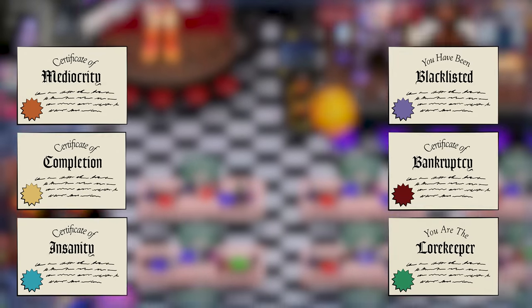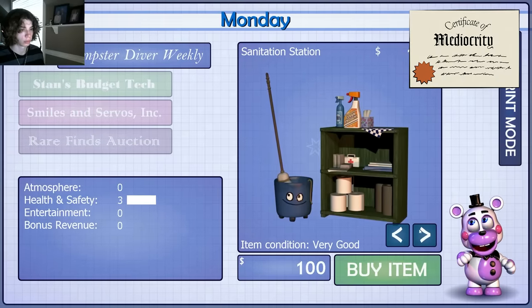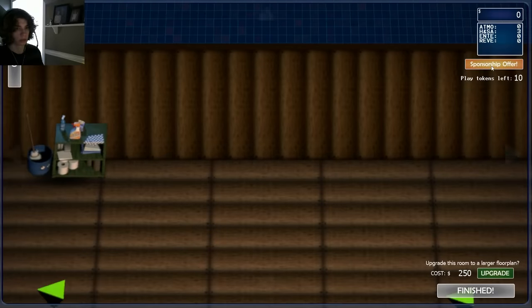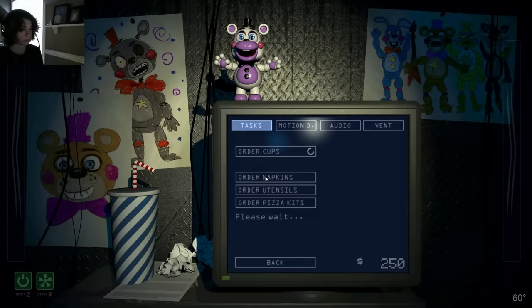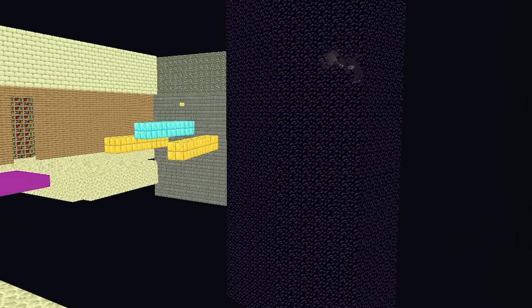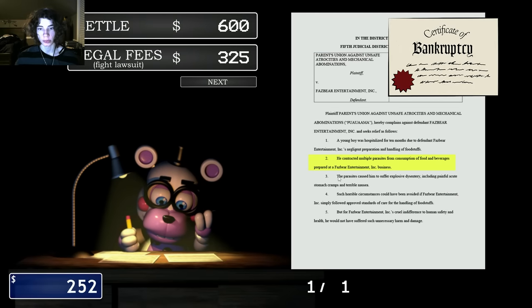Now that we know how to cash farm, let's do a quick speed round on how to get every single ending within FNAF 6, going from easiest to hardest. The Mediocrity ending is stupid easy to get. The only condition for this ending is to beat the game while your FAZ rating is at zero. Use your only $100 to buy the sanitation station, then just breeze through the game. Reject every salvage and don't purchase anything. The bankruptcy ending comes in at our second easiest, with the only condition being to go bankrupt.